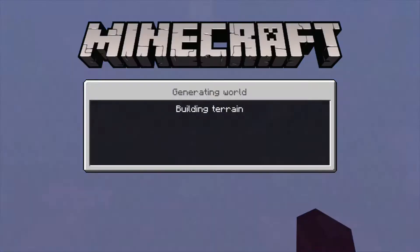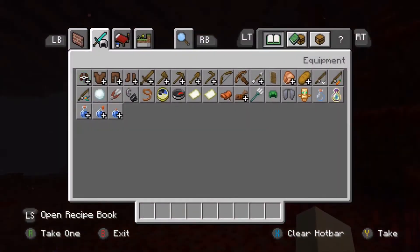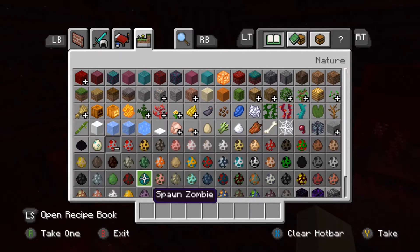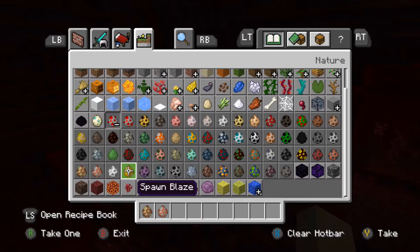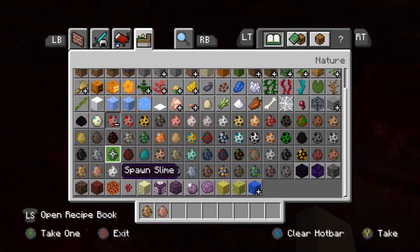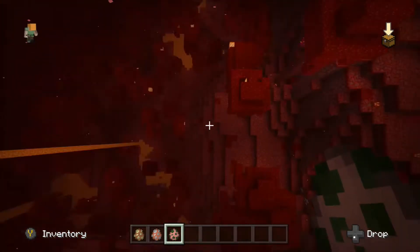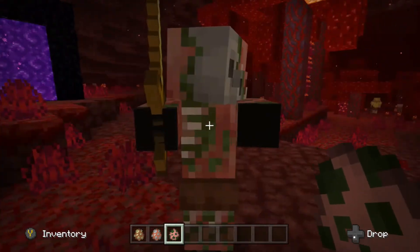Let's check out the update. We'll check the animals first. If you scroll down through the spawn eggs you'll find a piglin, then a zoglin, and one more new mob. There are also zombified piglins — these guys look like snow but not quite.